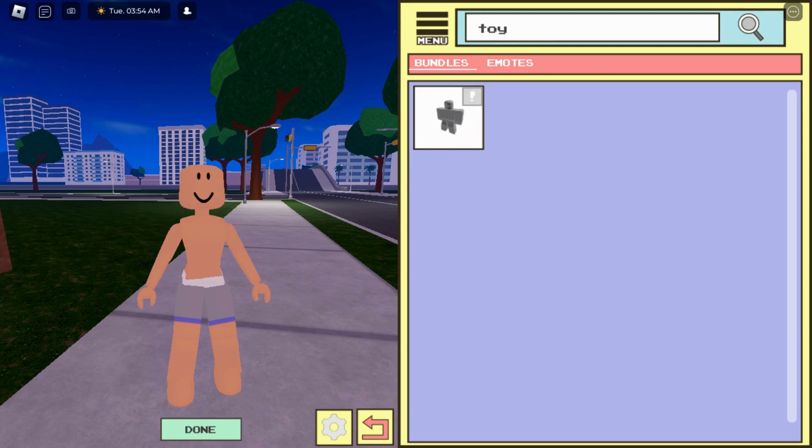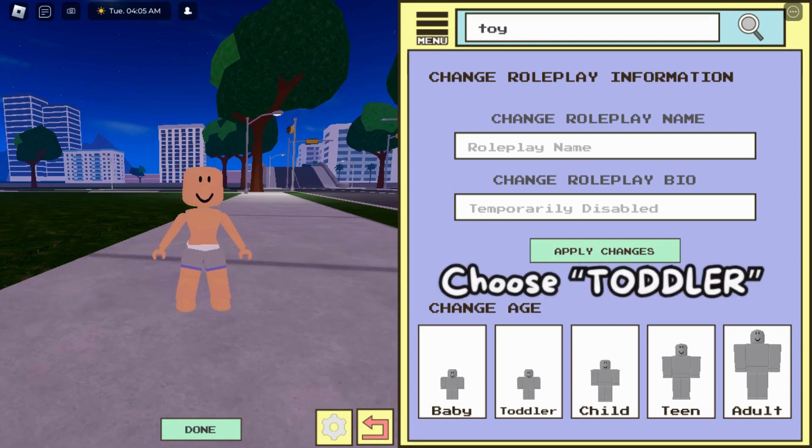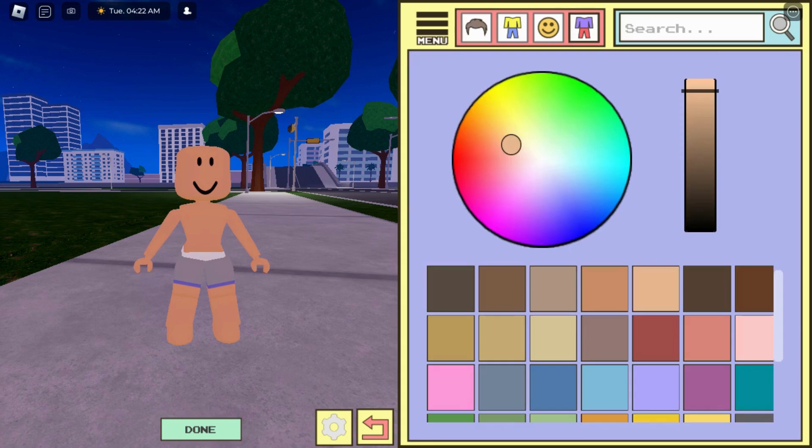Do a selected approach, then click on the menu and in the age section you have to choose the toddler. Select the toddler option. Now again click on the menu.